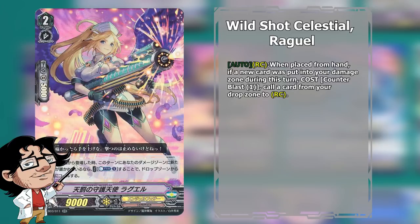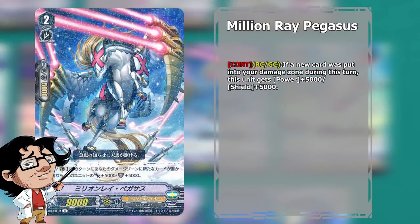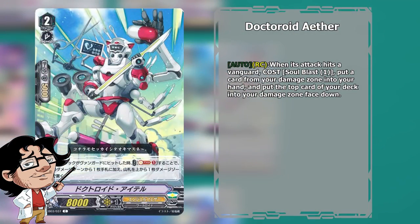Running both only at 3 copies allows us to fetch anything we want. I also run 3 copies of Million Ray Pegasus — this is a great beat stick that can generate high columns, since we might have some issues with the lower attack numbers of most of our Grade 2s, and it can also be a very good interceptor when we've already taken some damage. I also run 2 copies of Doctoroid Ether — this is my personal take. It generates good hit pressure and if it gets through we get some free draw, which is always nice in a deck that doesn't plus on the hand as much as most protect clans.